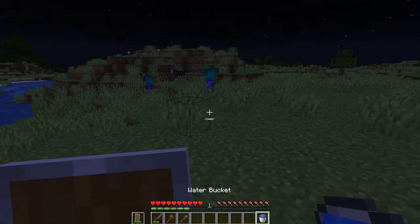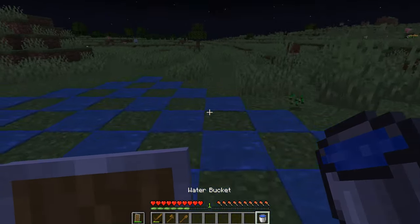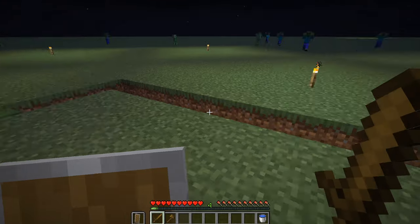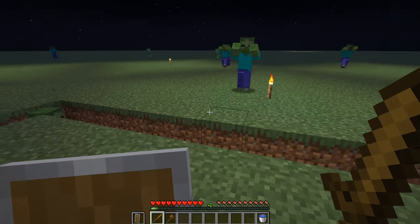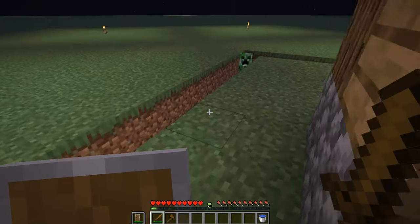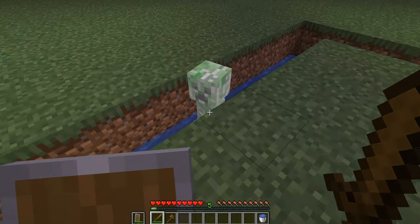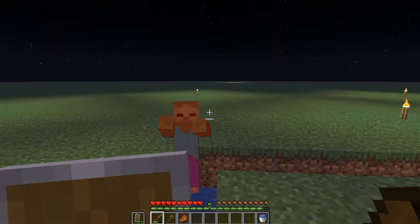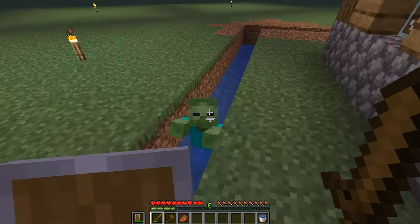Water also affects mobs' pathfinding, so if you're being harassed at night, placing down some water might allow you the time you need to escape. Even a single 2-block deep hole with some water in it will keep zombies, skeletons, and creepers from reaching your house. And if a creeper does manage to get in, as long as its feet are in the water when it explodes, it will not damage your blocks. There are much better variations of this kind of moat, but this is just the simplest way to illustrate how water can be used for home defense.